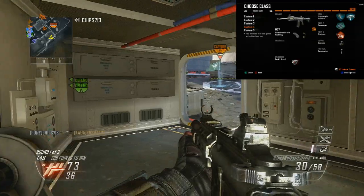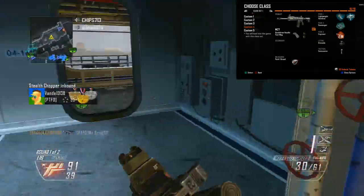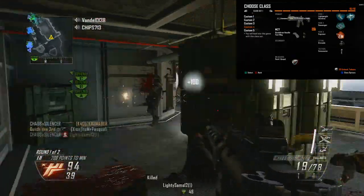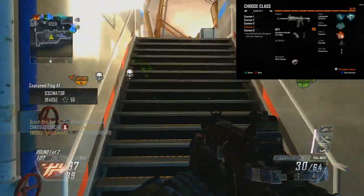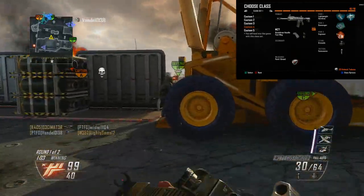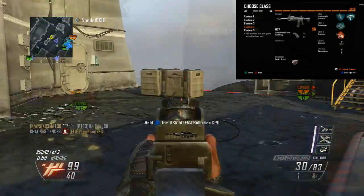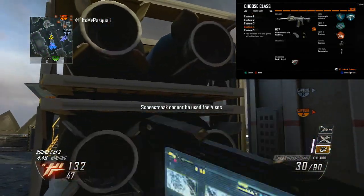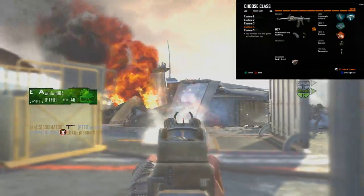You can use any number of attachments with this gun — these are just the specific ones I like. On the perks, I spent a wildcard on Perk 1 Greed and I got Lightweight and Hardline. I have a hard time not using Lightweight on any class, but I also like using Hardline so I can get to those bigger killstreaks a little easier. Perk 2 is Scavenger — it's an unspoken rule. You want more grenades, tacticals, and ammo. It's one of the best perks in the game.